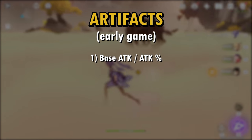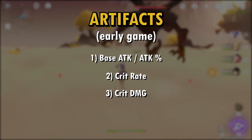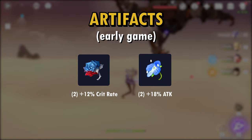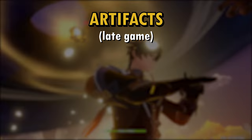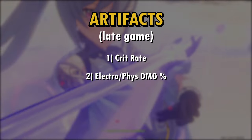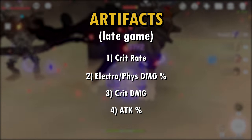In terms of early game priority, look for base attack or attack percentage, then Crit Rate, then Crit Damage in that order. Good artifact sets for the early game are Berserker and Sojourner — for both sets I would only go two-piece. For late game artifacts, the stats that are most important in order of priority are: Crit Rate, then Electro or physical damage percentage, then Crit Damage, then attack percentage last.